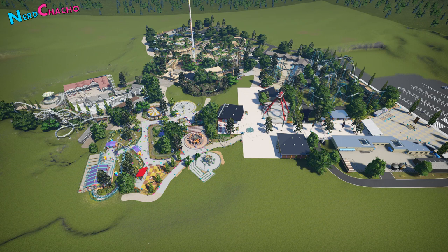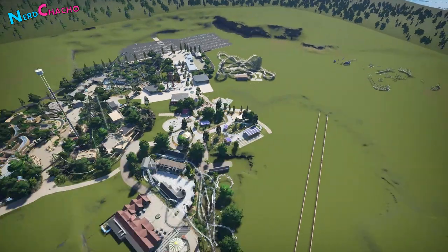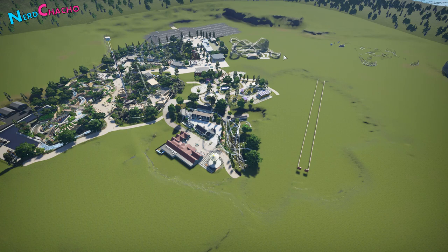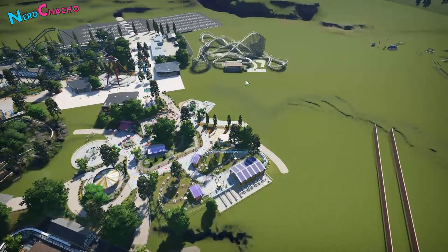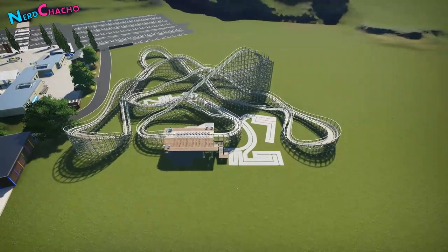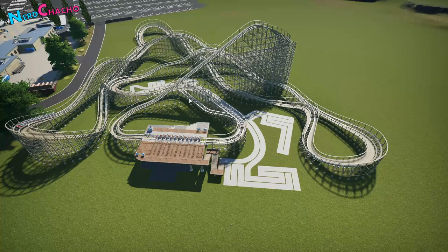I'm not going to lie - this one was a struggle. Creator's Block really kicked in, and many many hours later we finally got a GCI at the front of the park. It was originally placed down here, then at the back of Plumple Pop, then over here - I just needed to build it in an empty space and see where it fits. Here at the front of the park I'm quite happy with the layout.